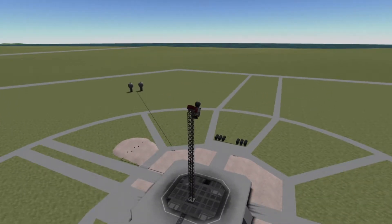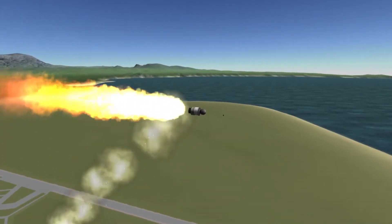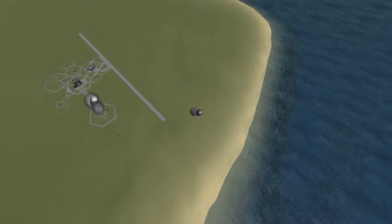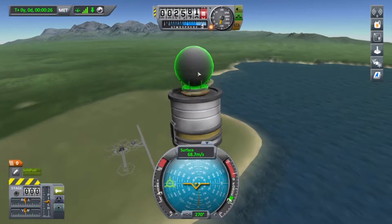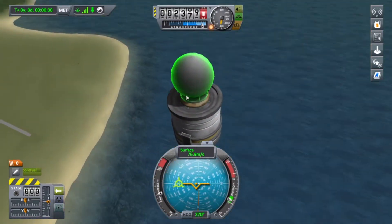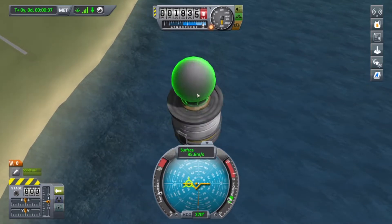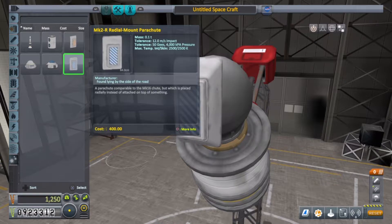So I'm going to test that heat shield by throwing it into the water. Oh, shit — I forgot a parachute. This capsule in the front, that's not a pilot, luckily, because I forgot my parachutes. Now this thing's just going to slam into the water. No harm, no foul, because no one's going to die today. This is a waste of money, but at least no one died.